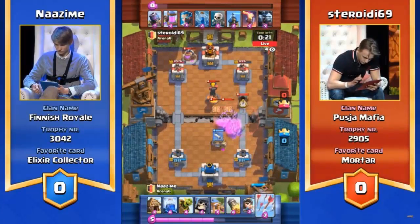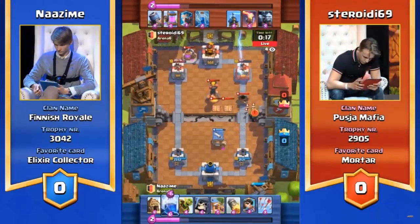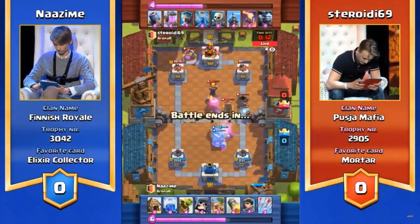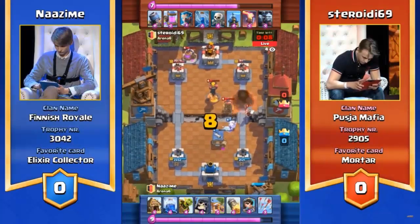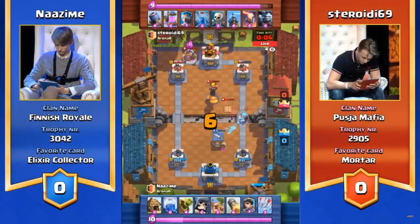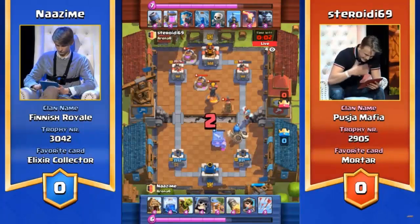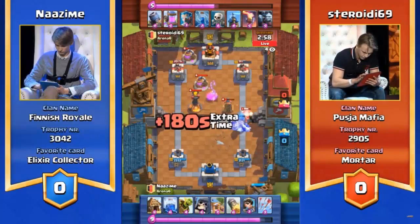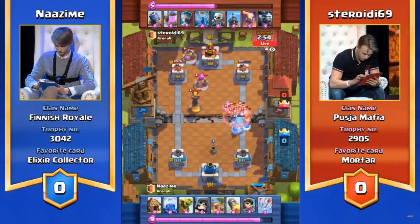What's out in the field right now is literally the epitome of what Steroidi's been doing — you have all of these buildings ready to go, and it's hard to just penetrate that kind of defence. Has Nazeem got a rocket on deck, and is he saving it? It's a lot of elixir and he hasn't got a lot available. But we are down to ten seconds left. This 900 health tower on the right — Steroidi is in a little bit of trouble, especially considering he's done so little damage to Nazeem's buildings.